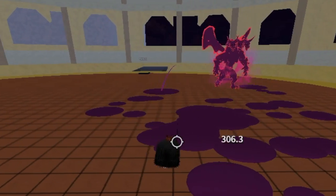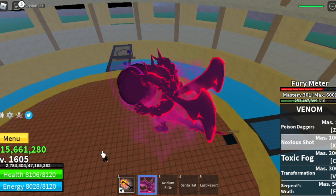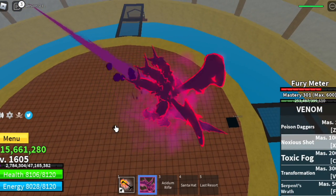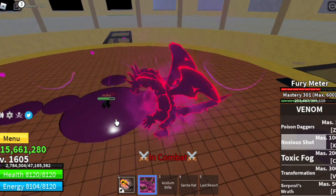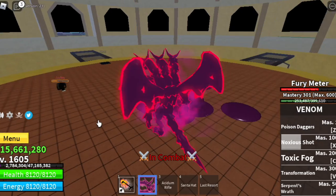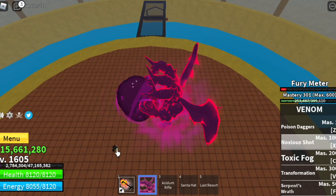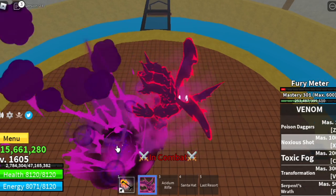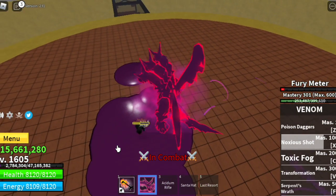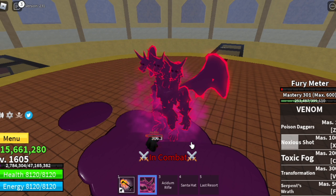Next up, the Noxious Shot. As I told you, this will give you the highest damage output. You can one-hit a character that has 8,000 HP with this, given that they don't move. Full HP — Noxious Shot. If you have a stun and you attack your enemy with this, it's over.